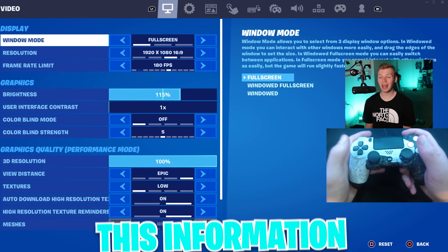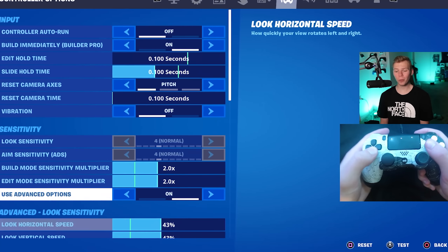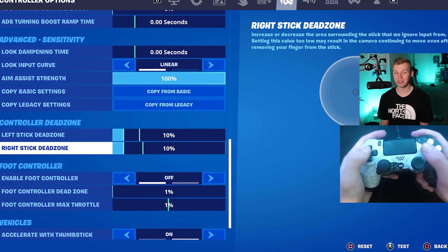On all the other categories you can see there's a pretty narrow range they stay between. So going based off this information and my own experience, here's what I think are some great settings you can stick with: 2 build and edit, 43 look sensitivity, 9 ADS sensitivity, no boost whatsoever, and dead zones at 10.